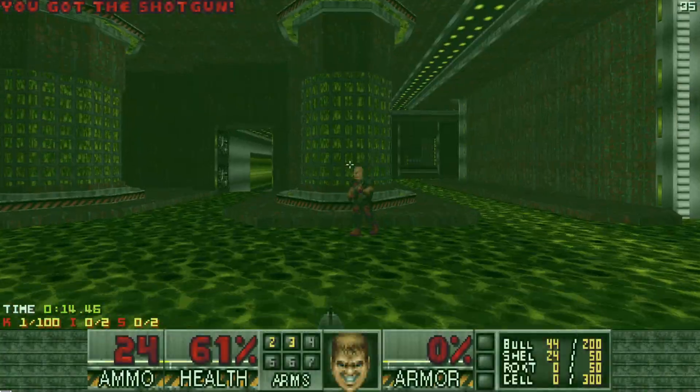I am begging my past self to just use the plasma. Every day I say this — please just use the plasma, you have enough ammo. It's okay. And then I use chaingun on a baron.